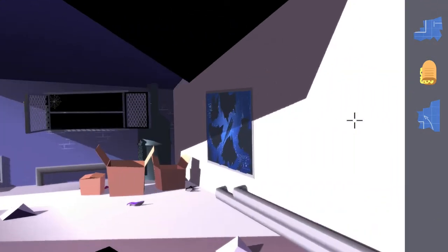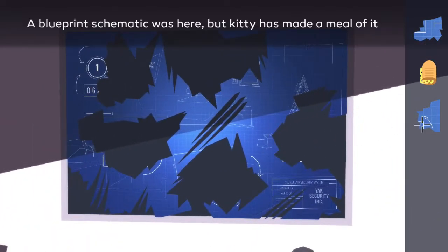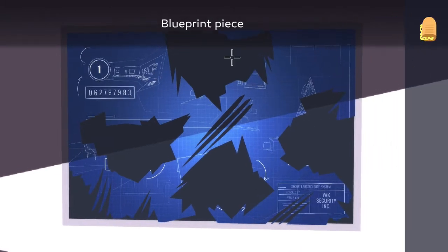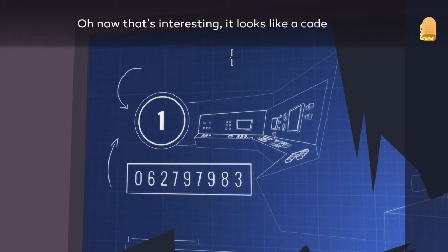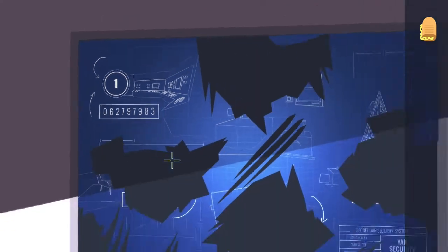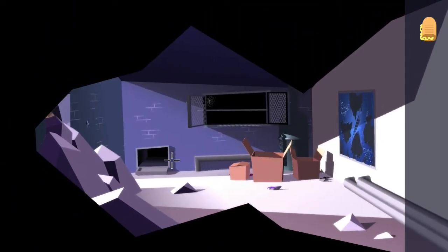Interact with the right wall where the blueprint is hanging and just put both pieces up on here. This will give you the code that you need to receive security clearance level one access. Once again, this is going to be different for everybody — the one showing on my screen will not match yours, so be sure to make a note of what you see on your screen, not mine.